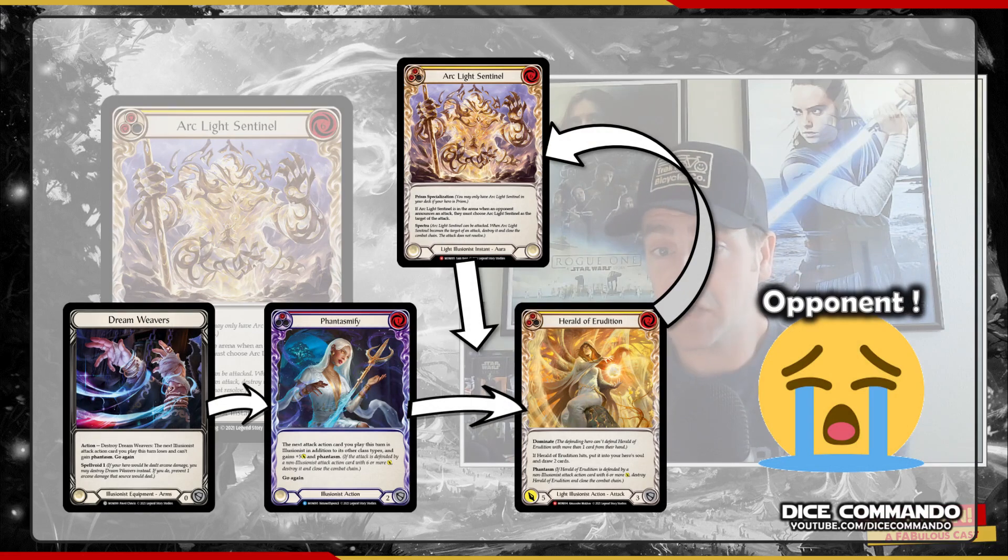Another one — in the Mirror Match. You may see a Dreamweaver's play: Dreamweaver's into Phantasmify into something nasty. You play Arclight Sentinel after Phantasmify, and they have to target it. Sad opponent.